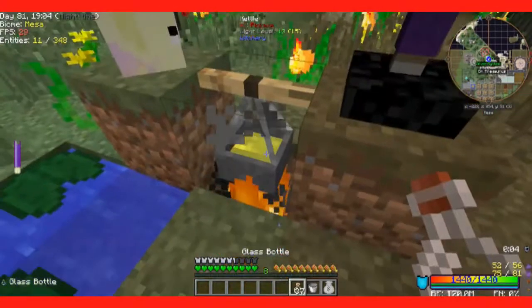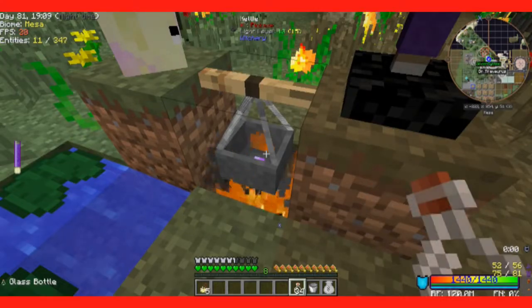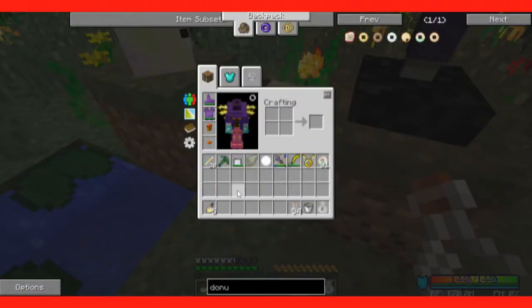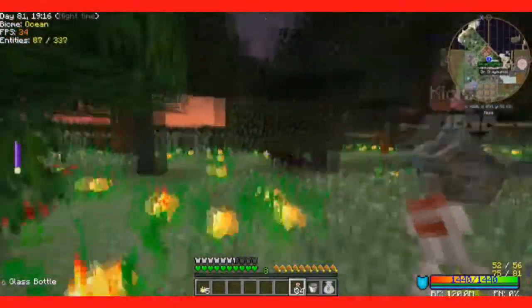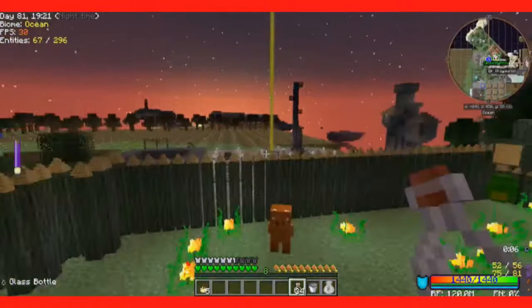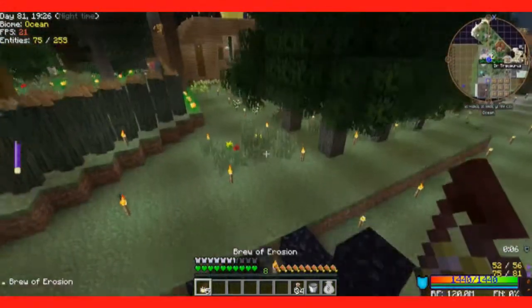Check out those green particles telling you it's done, and remember to have your witch's hat on for extra brewing. What we have here is now five brews of erosion — because of my brewing level and my witch's hat I have five instead of the normal three.